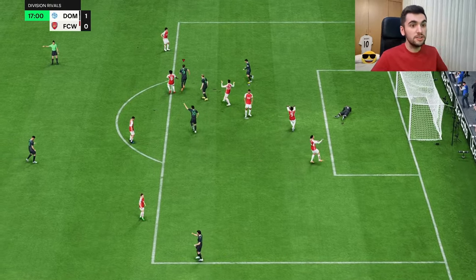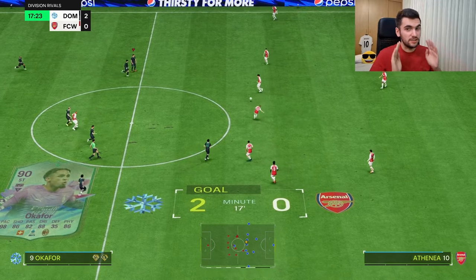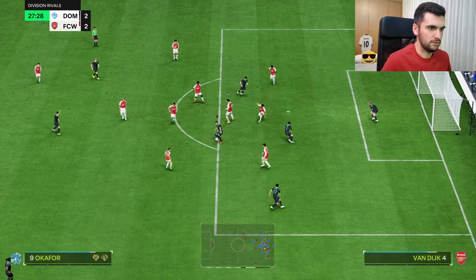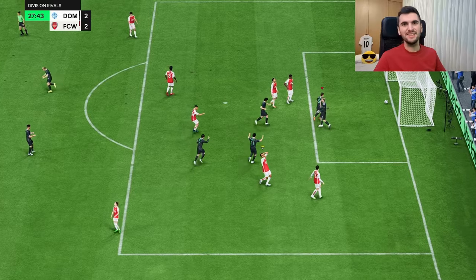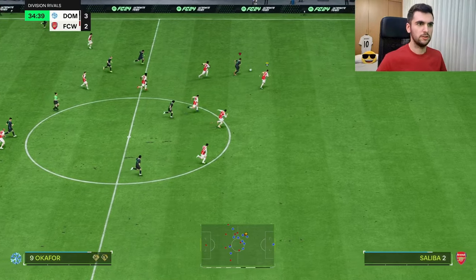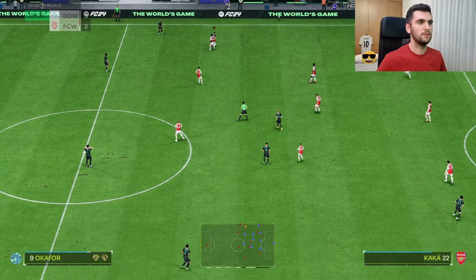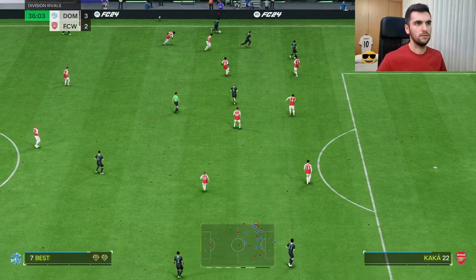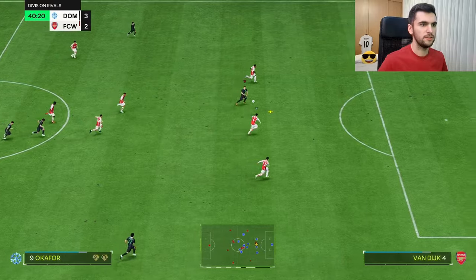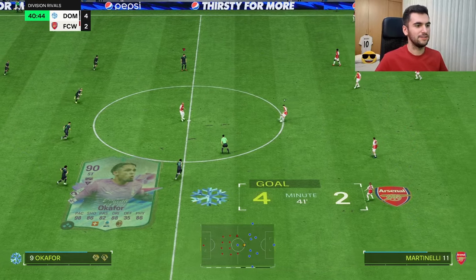He moves a bit heavy but he still scores again — I'm impressed with this card, it's actually good. But Van der Sar keeps letting in easy goals and he kind of needs fixing. Look how Okafor moves and turns in game — he scores again and again. It's not his fault he concedes; that's the goalkeeper's fault. He still has good balance and strength. Let's see his pace — nice goal again. Okafor is a very good card, he is a goal machine.